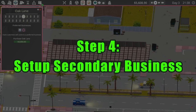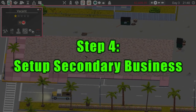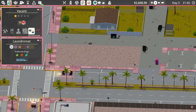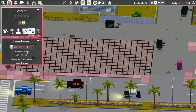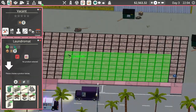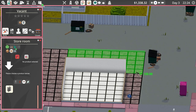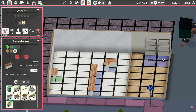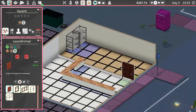Step four is setting up a secondary business. One of the first businesses you can unlock is the laundromat. You can purchase the license for 4k and purchase another slot for 3k. Once you've gathered some money make sure to do that. I was building one part at a time when I was limited on money, but it's nice to have all the facilities available before you start opening.